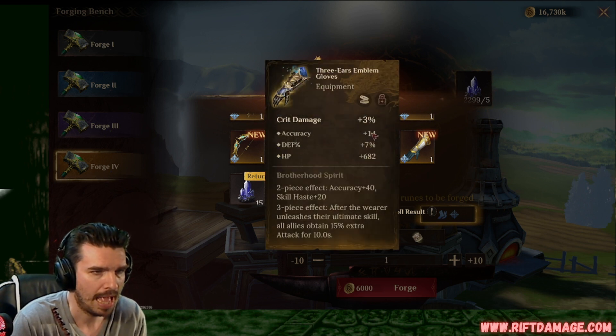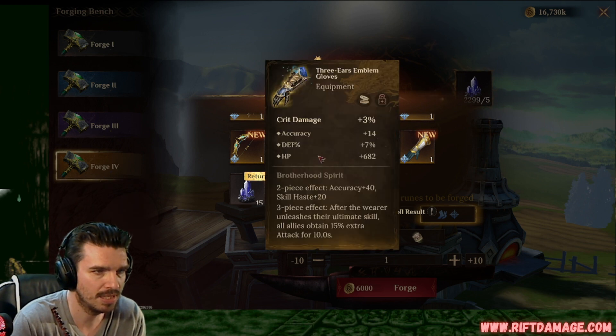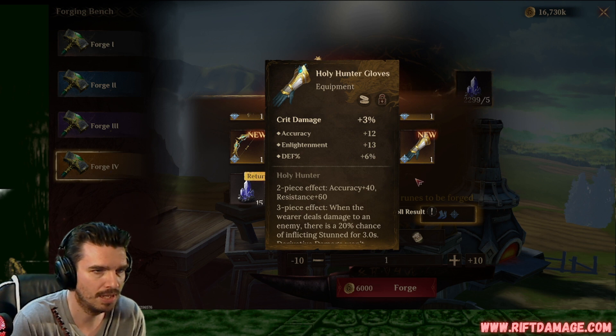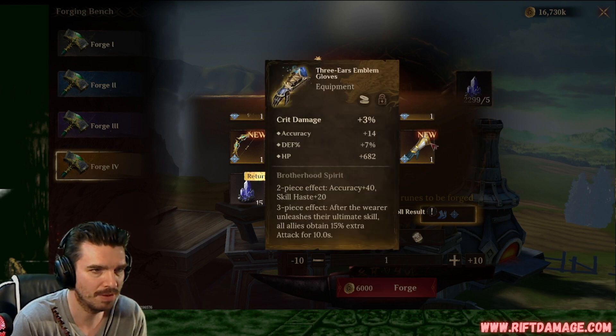Crit damage, there we go. Accuracy, defense percentage, and flat HP. We need the crit damage gloves, so I'm going to keep it for now. Crit damage, accuracy, enlightenment, and defense. Which one's better — defense percentage with accuracy and flat HP, or defense percentage with enlightenment and accuracy? I'll take these ones here, but they're both crit damage.